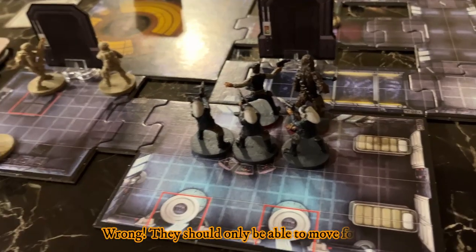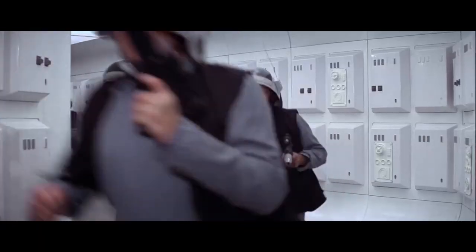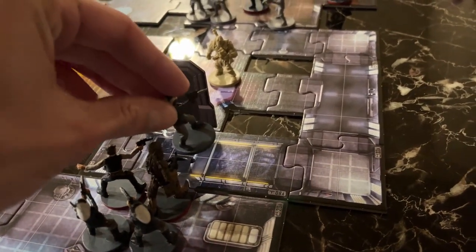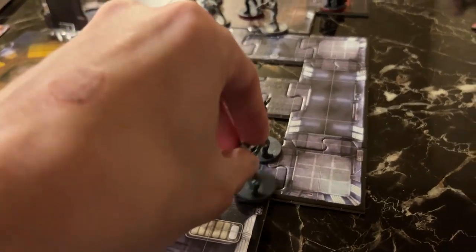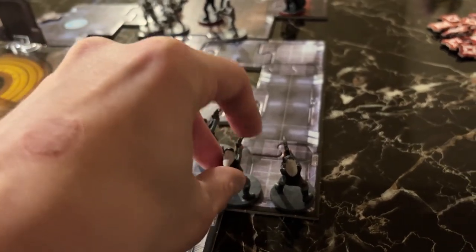With focus they can move eight now. I'm thinking about the hallway kind of like the opening of A New Hope. One, two, three, four — stack up. One, two, three, four, five, six. One, two, three, four. The Rebels are in position and all focused.